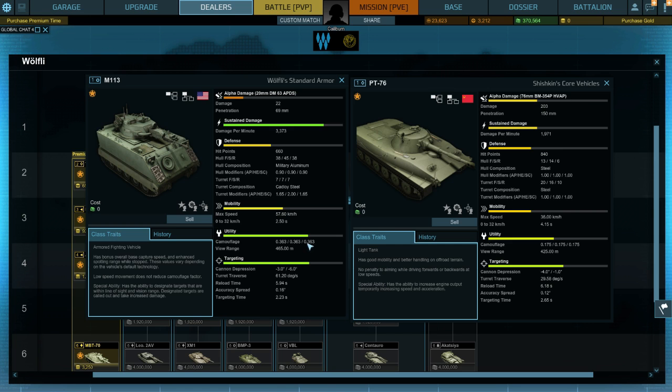For camouflage values, I'm not actually sure which are better. I think a higher value is probably better, but I don't actually know. It looks like the M113 is a lot better, which it should be as it's an armoured fighting vehicle. Also, view range is a lot less on the PT-76. Gun depression is a lot better on the PT-76.